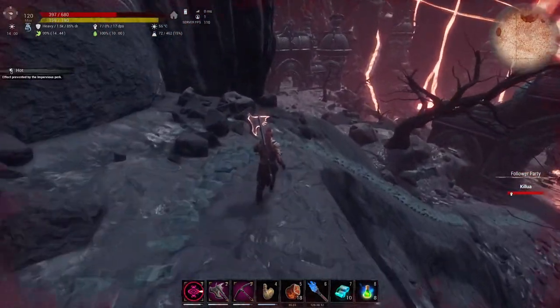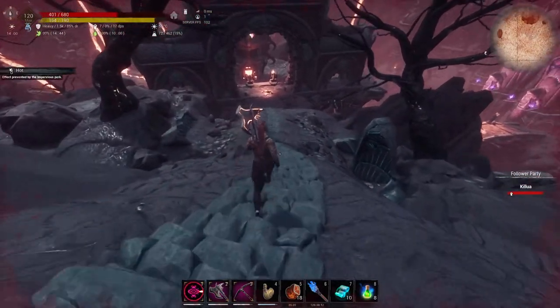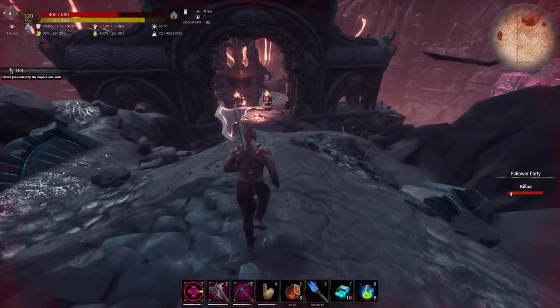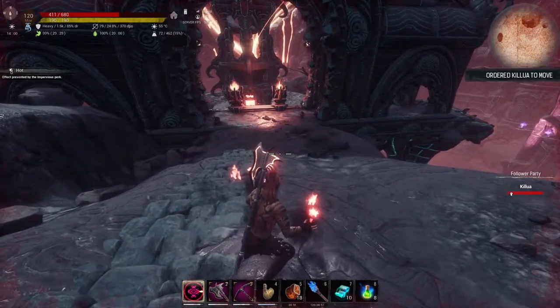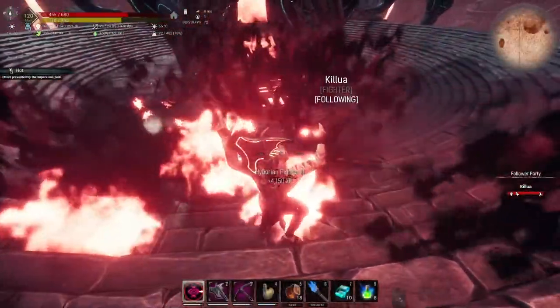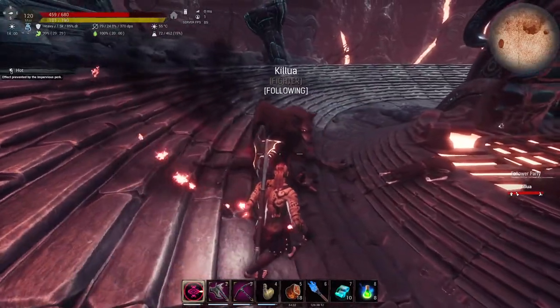Maybe bring a Thrall or a Pet with you if you're playing solo, especially since you need to fight a group of Hyborian level 3 fighters and a Miniboss before you can use the Volcanic Forge — and they pack a lot of damage. So be careful. Once clear, put all the materials in and craft the Onyx Core.